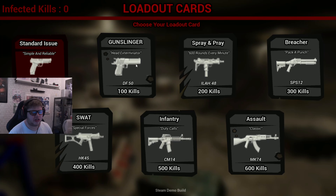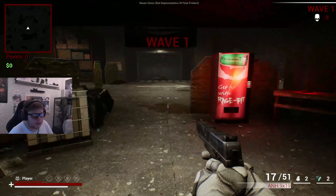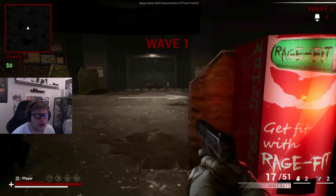Here it is — the loadout card. Choose your loadout card: standard issue, gunslinger, spray and pray, beecher, SWAT, infantry, and assault. Reliable. Let's go. Start the card.